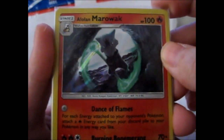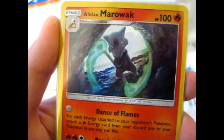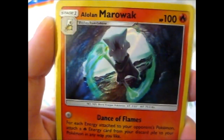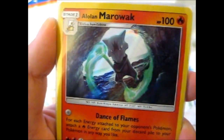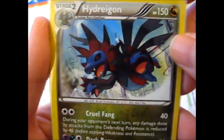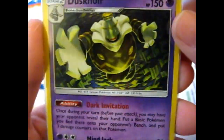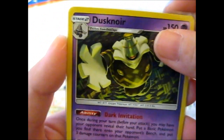And we're on to the holos now, which is Alolan Marowak — a very cool card. I think he looks cooler than his original Kanto form. My brothers came home so it was a bit loud for a second there. I think this one looks cooler than his original form, but this one looks more male. Then we got a Porygon Z, a Hydreigon — I really like them — a Raikou, Dusknoir. You can't really see the holo effect on camera very well, but there is one.